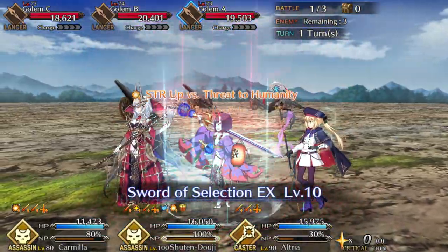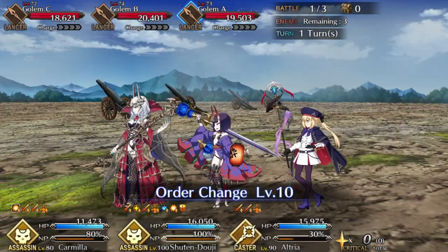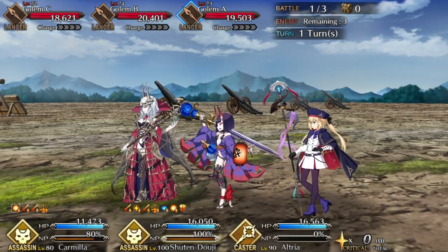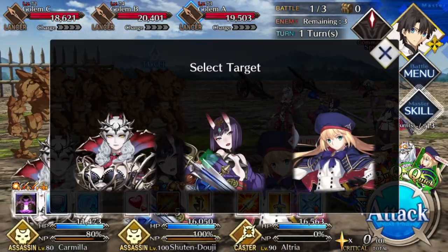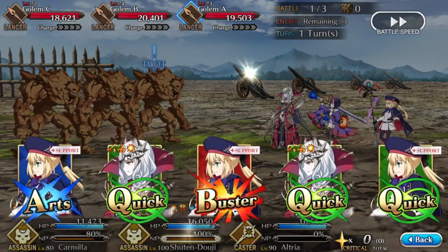Shuten Doji is probably not the optimal servant for this situation, because she has a classic one-hit Noble Phantasm. So you're gonna need every ounce of charge you can get.